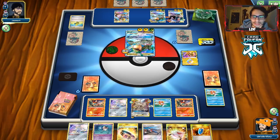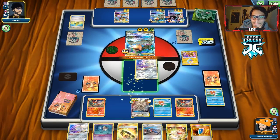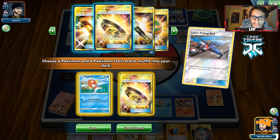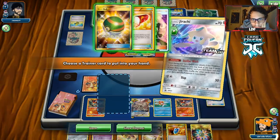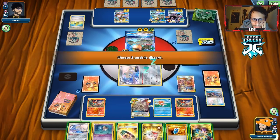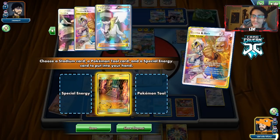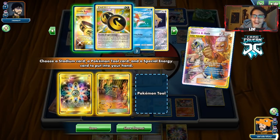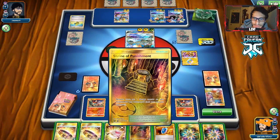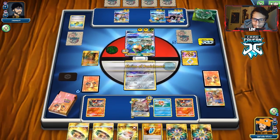Maybe we could win by just spamming Splashing Dodge and stalling them out — they only have one Guzma, one gust effect — and eventually they deck out. That could be a way to win. We want to dig for Guzma & Hala. We Stellar Wish — should have Stellar Wished first, my bad. We get another Shrine in play which is good. We don't have a switching card and Guzma is prized too — that's a big yikes. They're going to Guzma ADP and knock it out for three prizes.